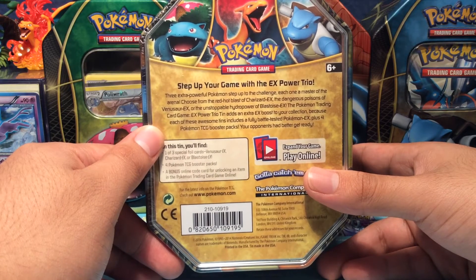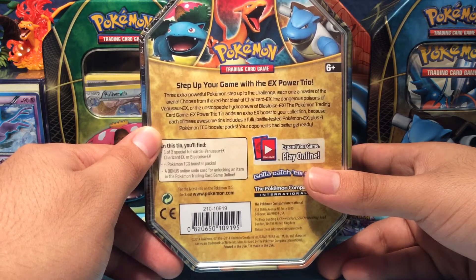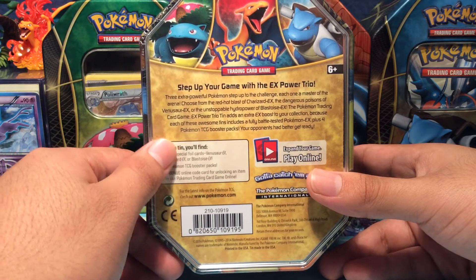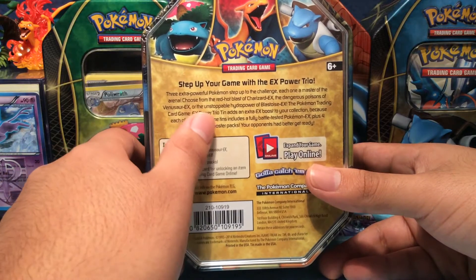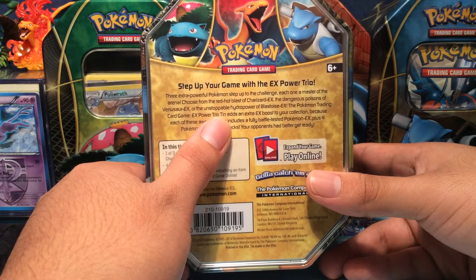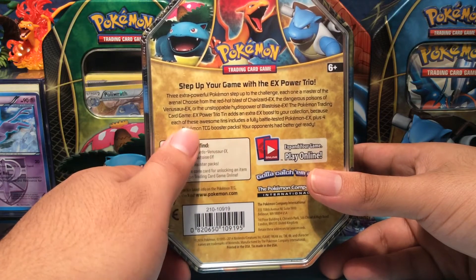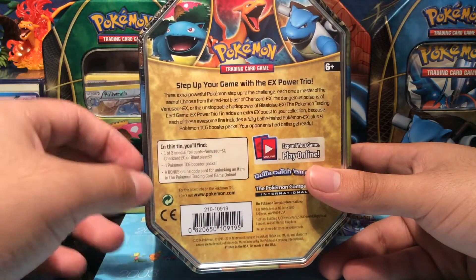The tagline reads: 'Three extra powerful Pokémon step up to the challenge. Each one master of the area — choose from the red-hot blast of Charizard EX, the dangerous poison of Venusaur EX, or the unstoppable hydro power of Blastoise EX.' Hey, which one sounds cooler to you guys?